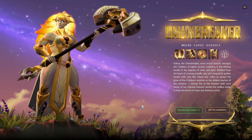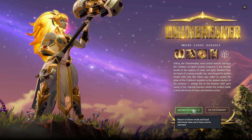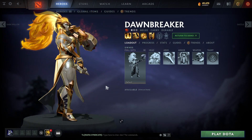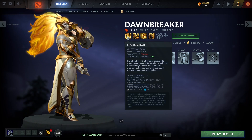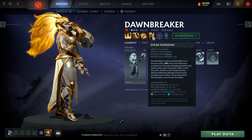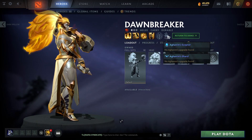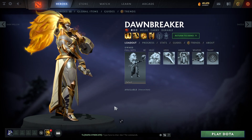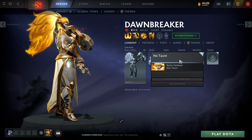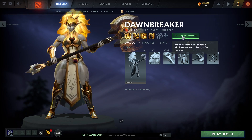We have a new hero called Downbreaker, so let's see how this one works. We have a nice looking blonde lady, and she has abilities called Starbreaker, Celestial Hammer, Luminosity, and Solar Guardian. She has upgrades and her own talent tree with some cool items. She looks like a pretty nice warrior — I guess she'll be a tank, I don't know, let's see.